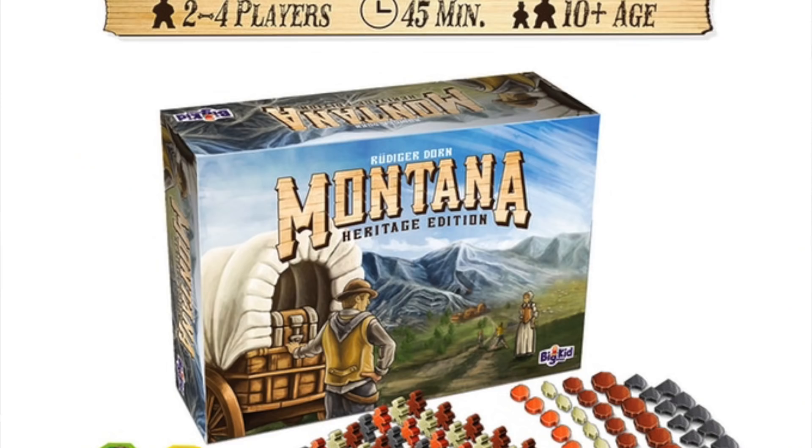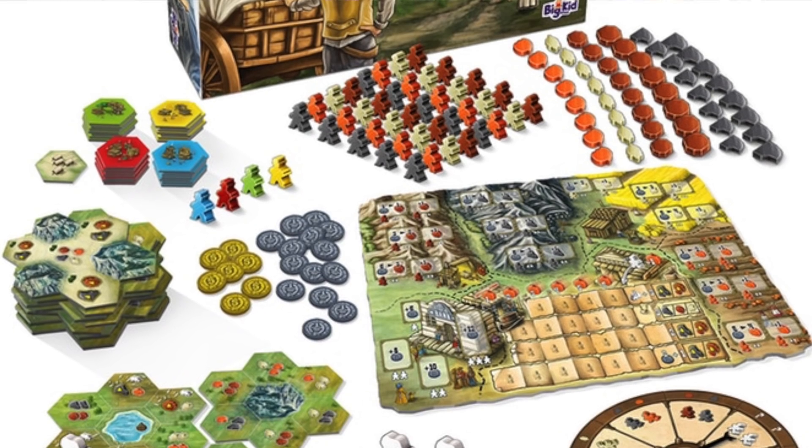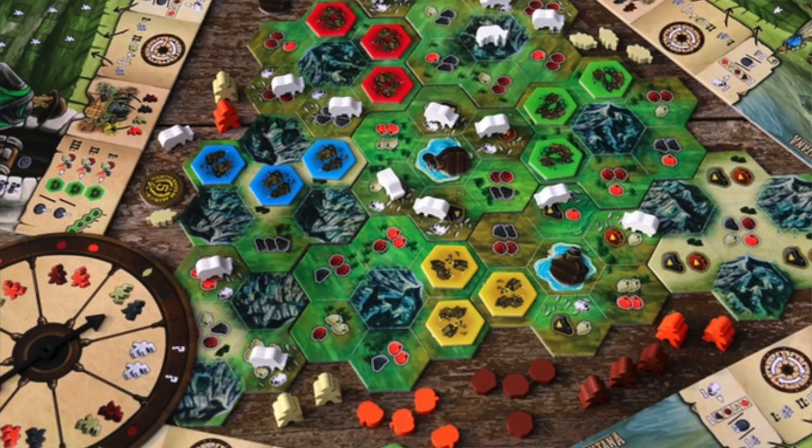First of all, from Big Kid Games we have Montana Deluxe. Z actually has played Montana before — I think we got it from White Goblin Games. This is a nicer version of it. There's no stretch goals; they're just going to be adding upgrades along the way, which sounds like secret stretch goals. Either way, I think that's a fine way to do things. I heard this was a very good game, so check it out.